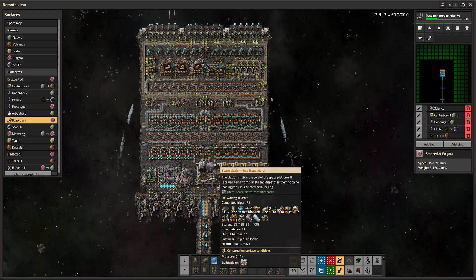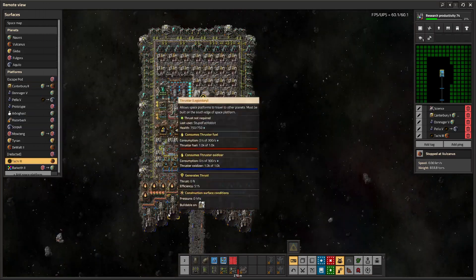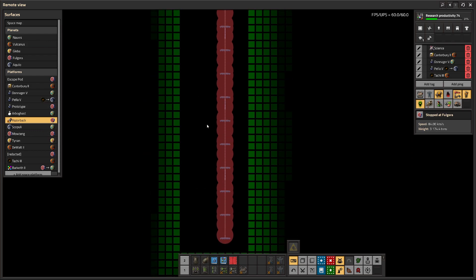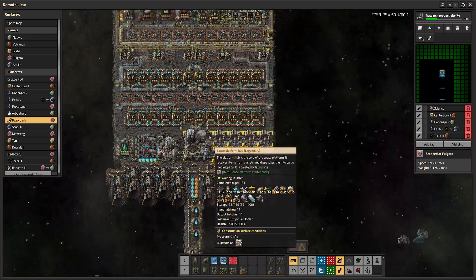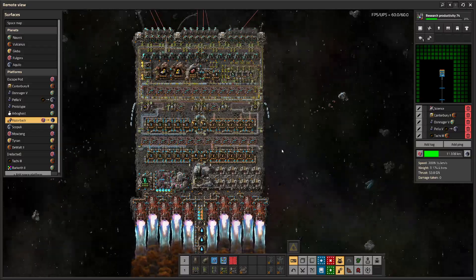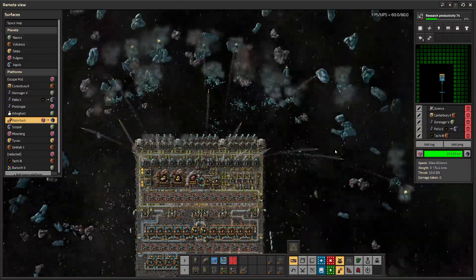It was just a proof of concept demonstration of how fast you can actually get with degenerate thruster stacking. Could you hit 3,000? Probably — but considering it took three stacks to get to 1,000, and an additional 17 stacks only got us to 2,000, it definitely plateaus. You'd probably need around 100 stacks to hit 3,000 or something ridiculous like that. Surprisingly we did manage to get it to reach Aquilo at that speed without much difficulty.